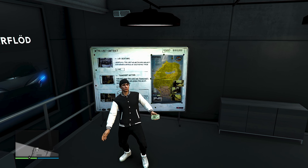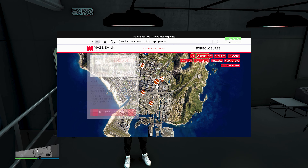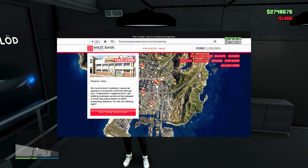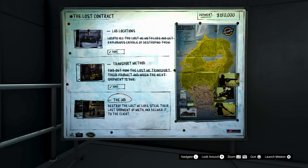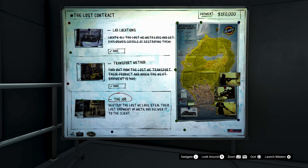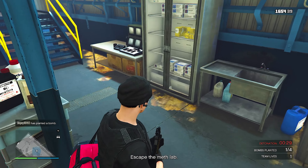For the first money-making method here in the video, you guys do need an auto shop. The cheapest one is 1.6 million, and that's the one I recommend going with. I recommend checking out the heist board in the auto shop — you can make a lot of money doing these heists. They only have two setups, and these can be completed in about 15 minutes, which is pretty nice.